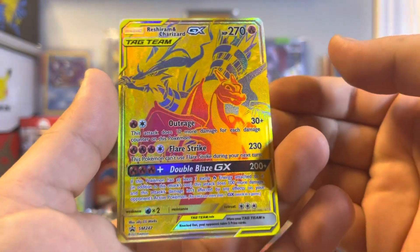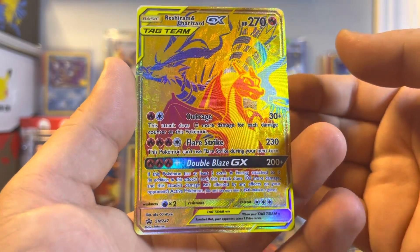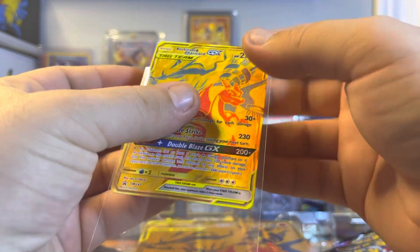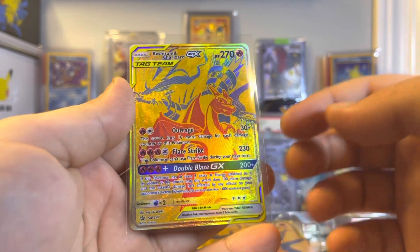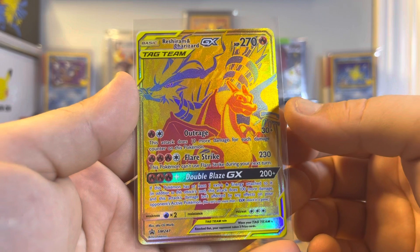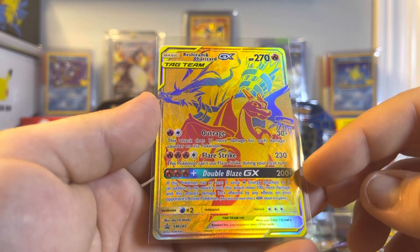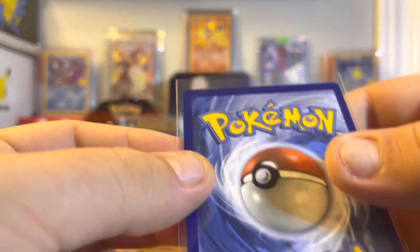That is one fresh looking card — it's actually pretty clean out of the box. There are so many of these cards that look damaged. I'm guessing I was one of the first people at the store to get first crack at these boxes, and not many of the cards have good centering or they look like they could be damaged because of the way they put them in the plastic. But the centering on this one actually looks really good. Let's check the back.